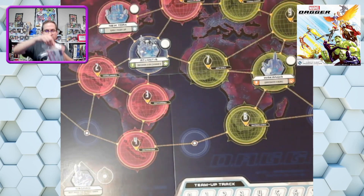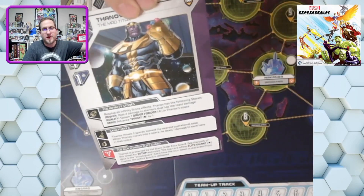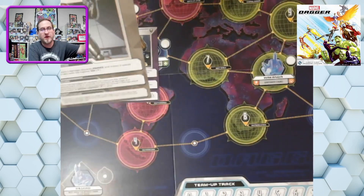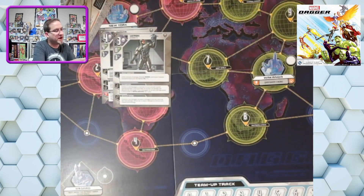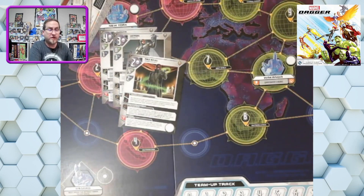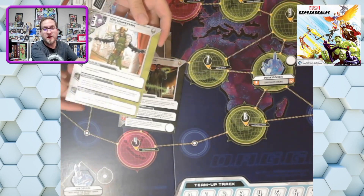Now we're going to get to the character cards — the big standing character cards. We've got villain Thanos, Ultron, Red Skull with 'profane science' — I didn't know science could be profane! Maybe it's science full of the F-bomb. And Loki, Son of Odin. We've got some good graphics. Here are the heroes: one side is Elektra, and the other side is Daredevil. Apparently if Daredevil is knocked out, you can flip the card and become Elektra, or vice versa.